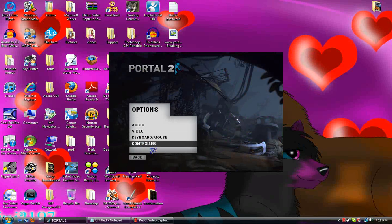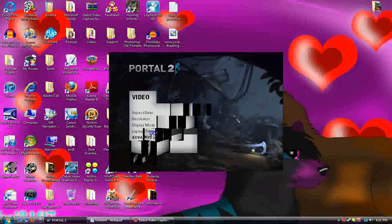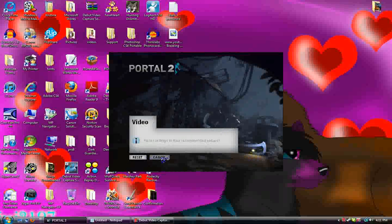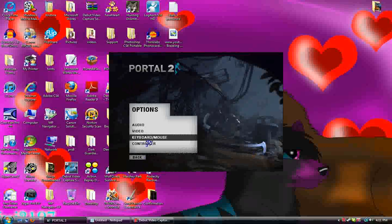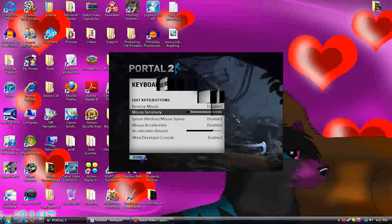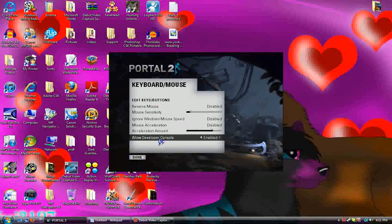First, you go to Options. Click on — I think it's Audio. Click on Audio. No, do not click on Audio. Click on Video. Actually, wait — it's somewhere in the options. Go to Keyboard Mouse. Go to Options, click on Keyboard Mouse. Go down to Allow Developer Console. Now, as a default, it is disabled. You've got to enable it.